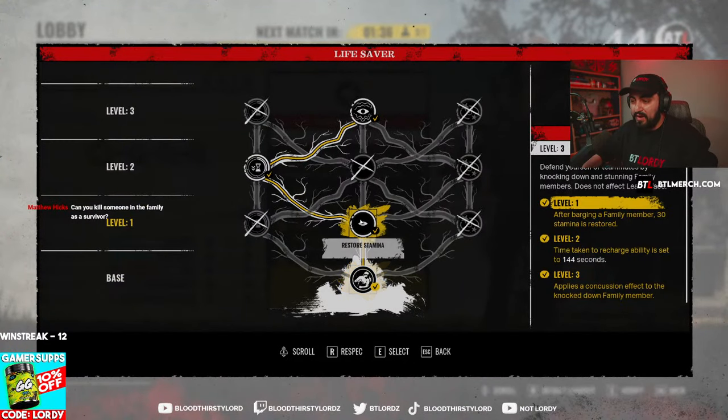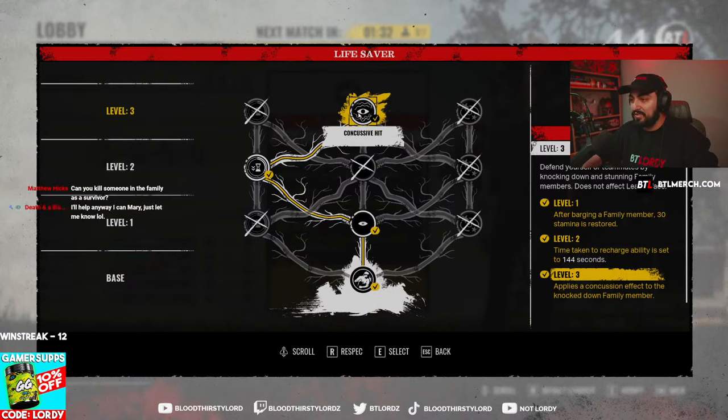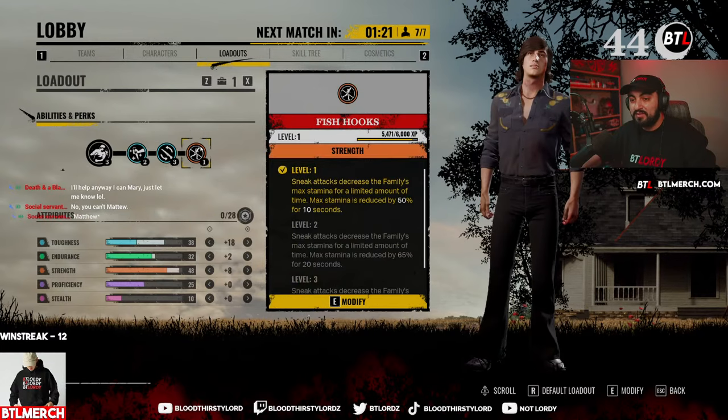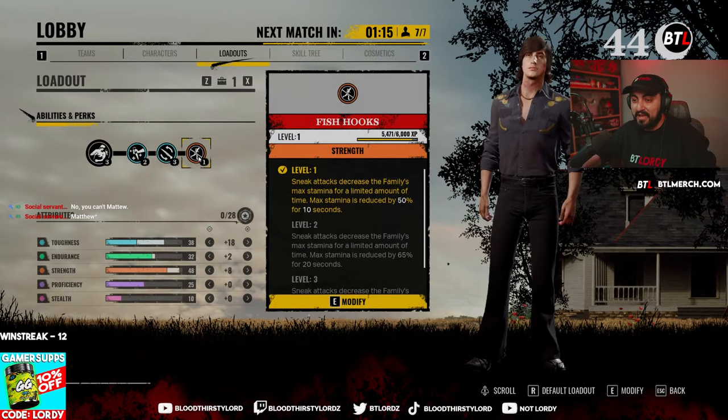Our build is on screen right now. We're running Restore Stamina into Quicker Recharge and Concussive Hit. This will reduce their stamina after getting hit by the barge stack or the shoulder check — really nice. We have healing abilities through What Doesn't Kill You, then we have Official Backstabber, which allows us to keep stabbing opponents and hopefully keep our burn scrap with us. With that burn scrap stab we also decrease their stamina.